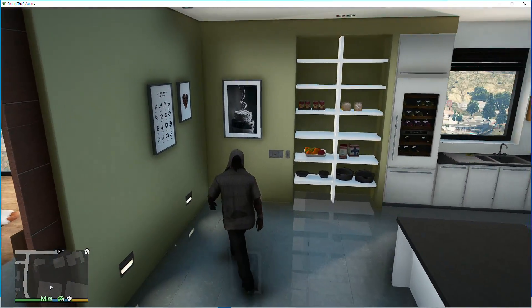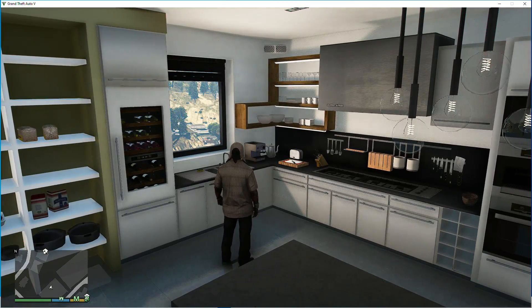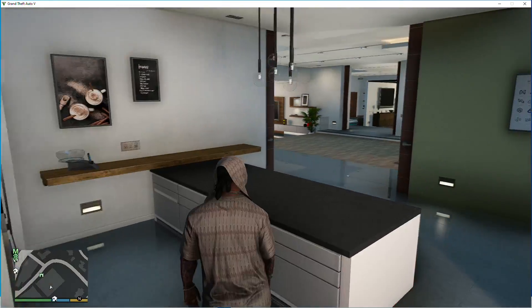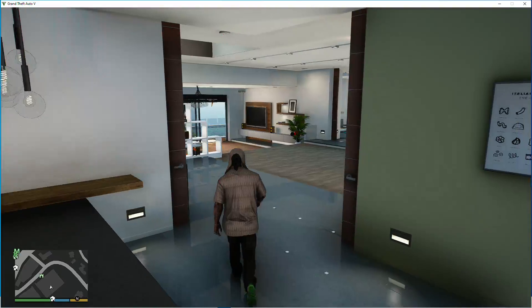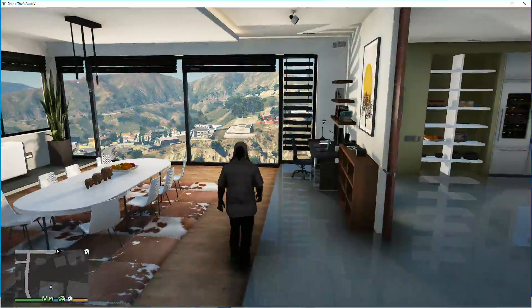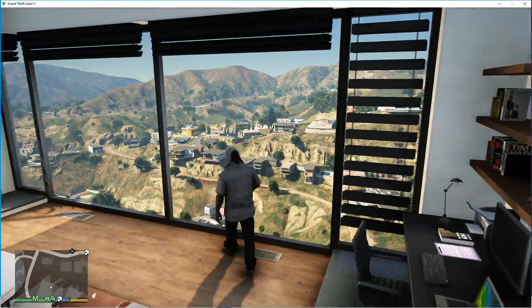It's real clean. I'm kind of feeling that black though. Nice fixtures up there, got the floors. The view though — right here. Like I said, this is what it's going to be for 2.5. This view though.